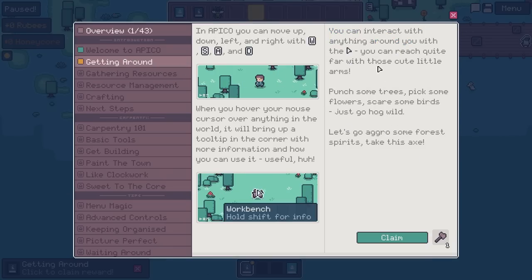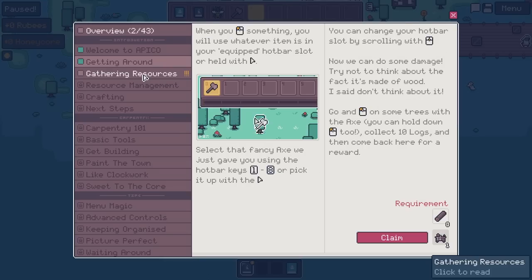Getting around — left-clicking usually interacts with things. Punch some trees, pick some flowers, scare some birds — just go hog wild. When you left-click on something, you'll see whatever item is in your equipped hotbar slot. Select the axe using hotbar keys 1 to 8, or scroll to change your hotbar slot. Try not to think about the fact that the axe is made of wood. Go and left-click on some trees. You can hold down the left-click button too — collect 10 logs and come back for your reward. That's really nice — the fact that you can just hold down instead of constantly clicking will save a lot.